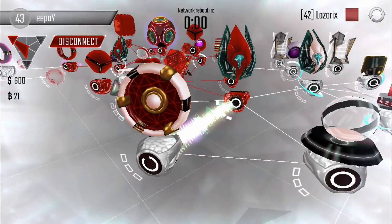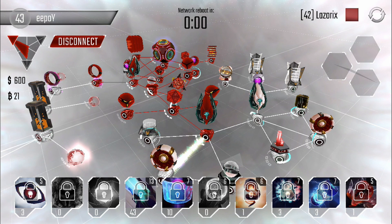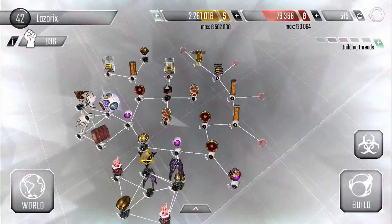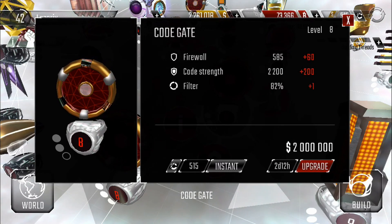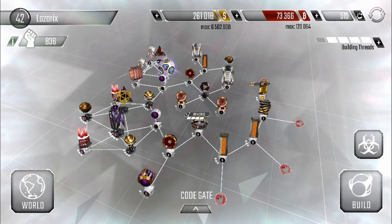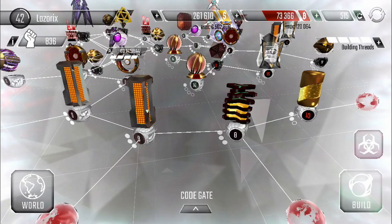That was an interesting decision, but we'll go ahead and do that. What are you going to say? I'm just going to say hello for right now and then we'll head back. We got some upgrades to do. Boys, we should start upgrading our code gate too — they're pretty important, I usually neglected them before. I think it's about time we start doing that. I'm going to speed it up with some extra building threads. We do have a lot of B-coins so I need to think about what to upgrade for my programs.